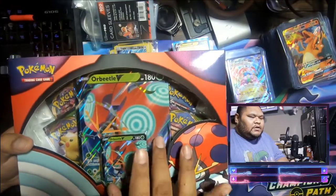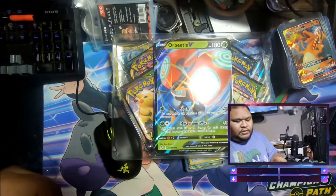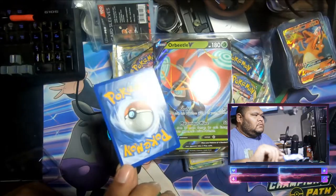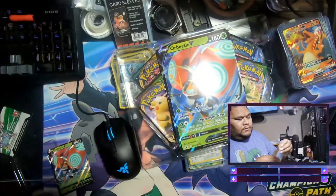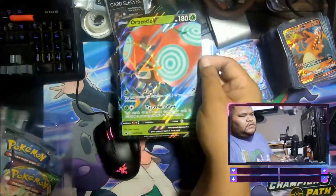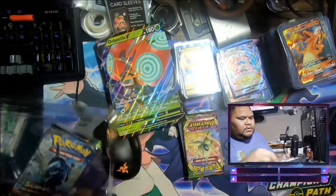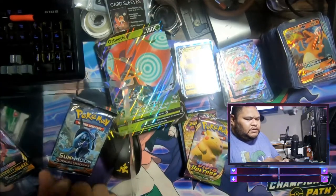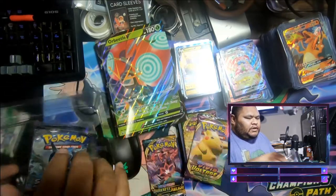Let's see here — a couple four packs, a big card, and then a promo card. There goes the promo card, actually slip it in the hard box. We can open the pack mark. There's the other big card, there's the packs. So you get two Vivid Voltage, then Burning Shadows, and then you get a Darkness of Blaze.